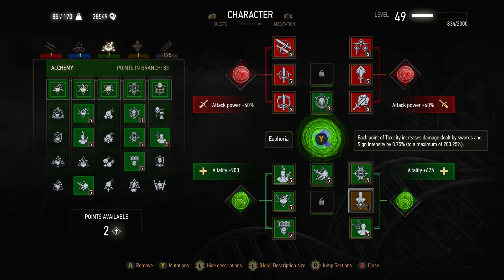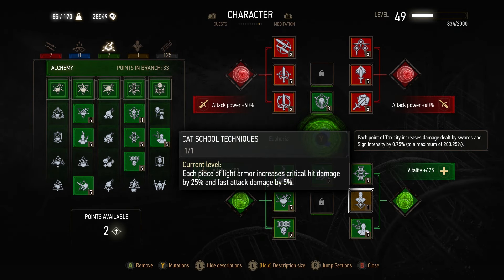The last skill we have in our tree is our general, and that's going to be Cat's Cool Technique. Because we're wearing all light armor, this just gives us a 20% increase to our fast attack damage and a 100% increase to our critical hit damage, so obviously a very, very nice boost from that.